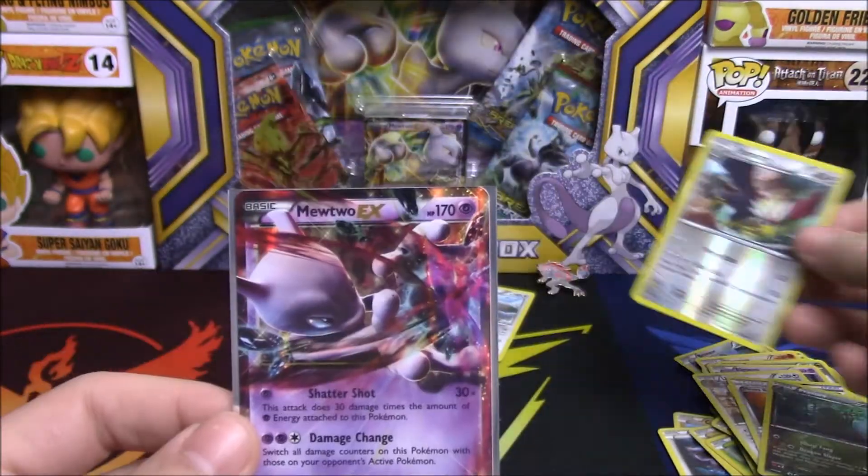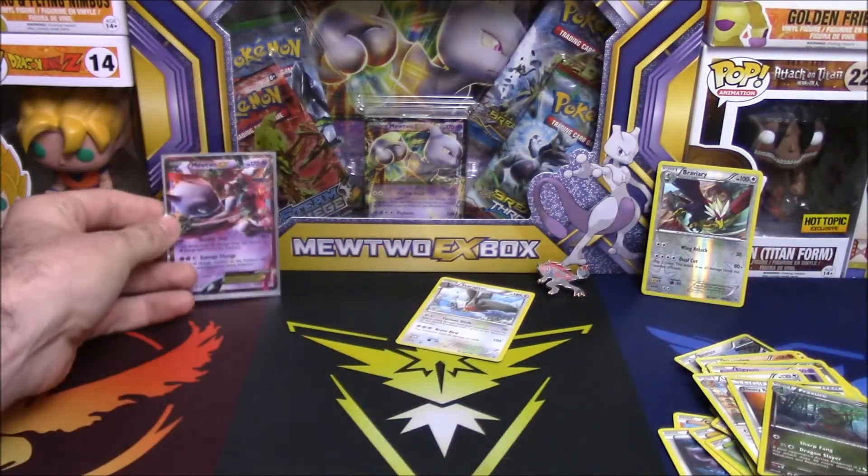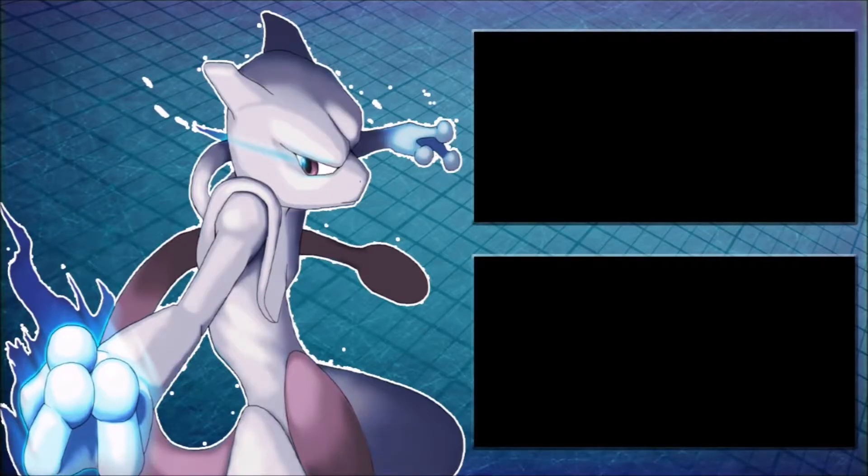So we pulled the Shattershot Mewtwo and that's not too bad — we also pulled a Braviary reverse rare, so that's not the worst blister ever. Appreciate it Disney DNA, thank you so much buddy. If you like what's going on here hit that like button, if you're new to the channel hit that subscribe button, check out Disney DNA's link in the description, and all my social media networks. Until next time, this has been Poke Clutch — love what you do, stay the amazing people you've always been, but most of all keep it clutch.